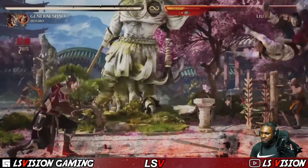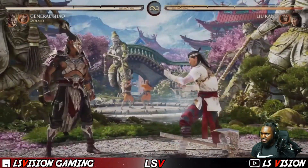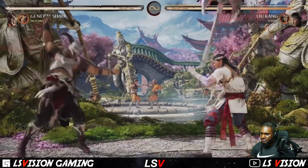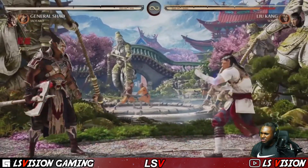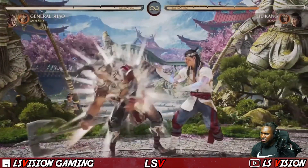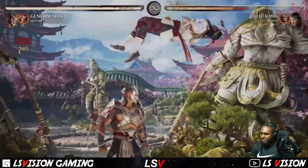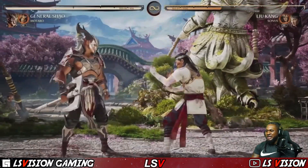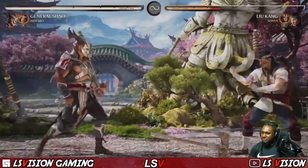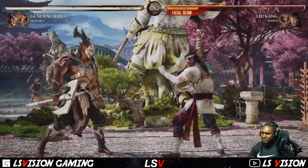Here's the interesting thing: when you are near the axe on the ground, it is an overhead-low mix-up — kind of tough to block. You can also throw it down. He didn't fully explain the overhead-low. You also have a move where you can be near it and it's very fast.